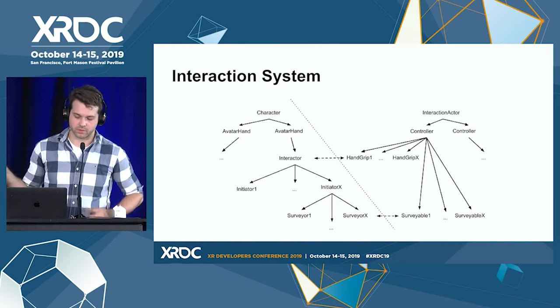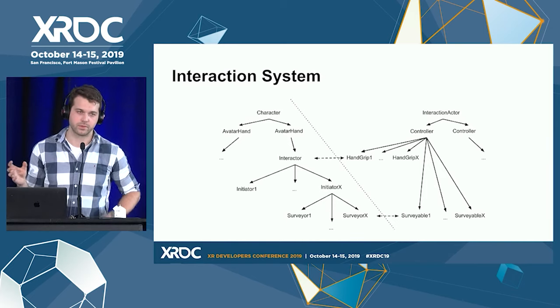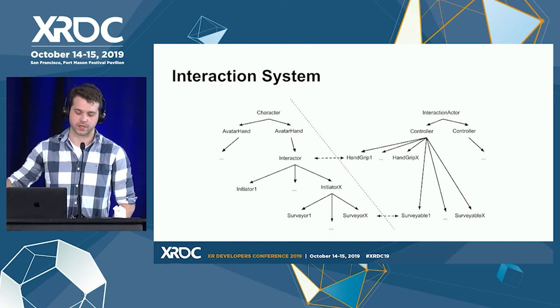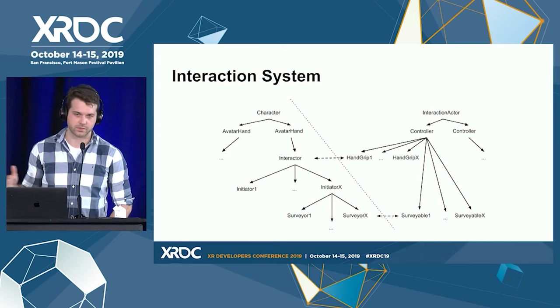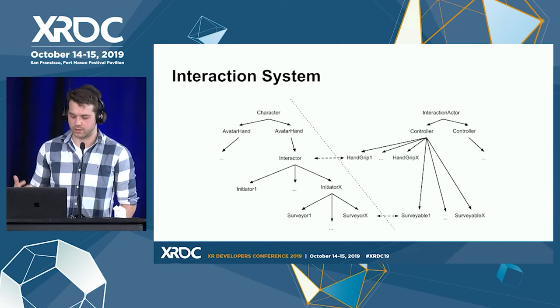On the interaction side, we have the root interaction actor that has interaction controllers. The controllers serve the purpose of grouping hand grips together — these are the hand grips that an interactor actually interacts with. A typical interaction will have you grab a grip in the world. The controllers also define what initiators they respond to and what kind of surveyables they have, which let them be discovered by the surveyors. This is a fairly flexible architecture that has let us handle all interactions across all our games.